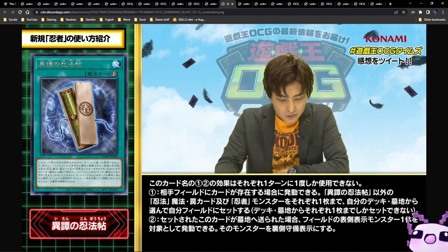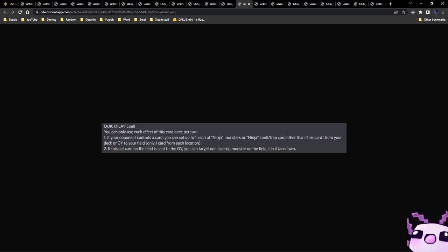Next up we have another ninjutsu art card — most likely the Sacred Scroll, though I don't have a confirmed name. You can only use each effect once per turn. If your opponent controls a card, you can set up to one ninja monster and one ninja spell/trap card from your deck or graveyard to your field — one from each location. If this set card on the field is sent to the graveyard, you can target one face-up monster on the field and flip it face-down. It's essentially a Book of Moon, and you could run this in Floowandereeze for a total of six Book of Moons — I love that, it might be a neat tech.